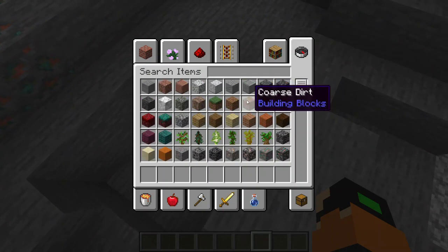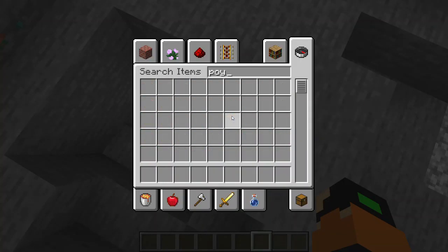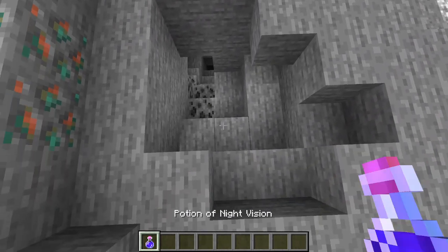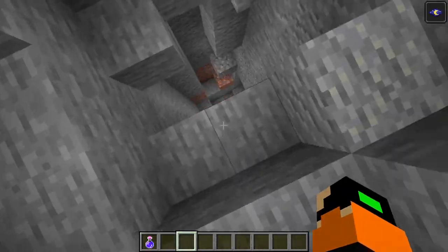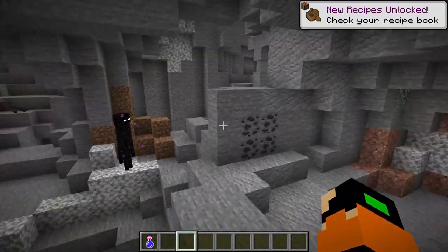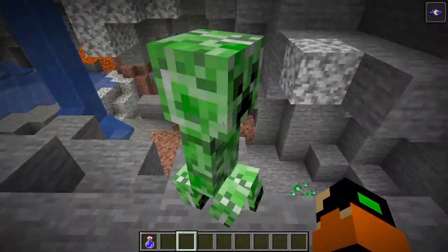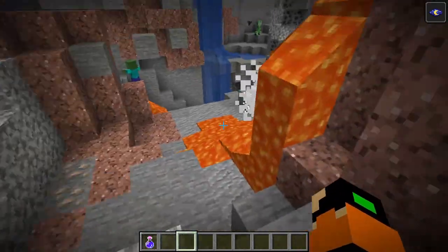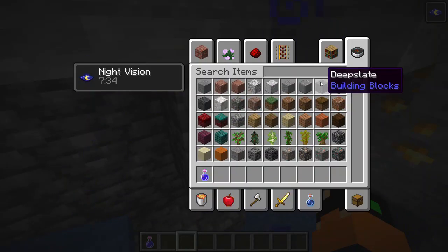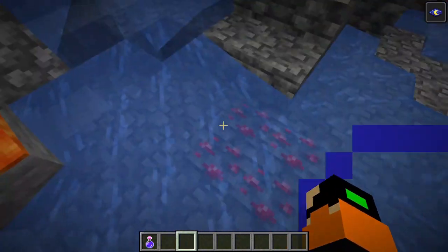Let's drink a potion of night vision and go into the caves, which is the most important part. Here we can see one of the new mobs, which is the axolotl. And you can already see changes to the caves — they're much bigger, much more extensive. The ore textures have changed. There's now a new block called deepslate, and they also added deepslate ores.